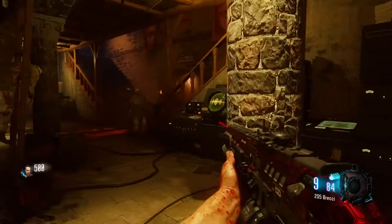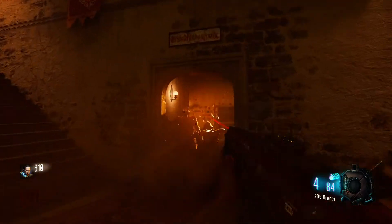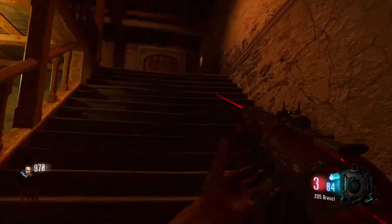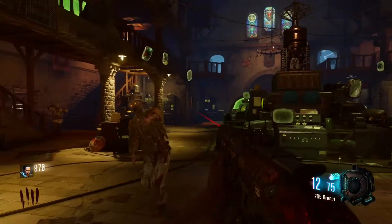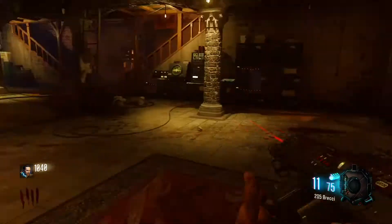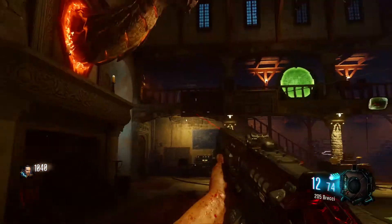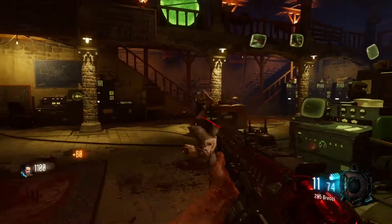So basically we make our way into the room where I encounter my first dragon, and I decided to start sacrificing it. Upstairs is the way to turn on the power, but before that let's sacrifice for the almighty Shenron. Yes, I call it the almighty Shenron. Don't judge me, okay?